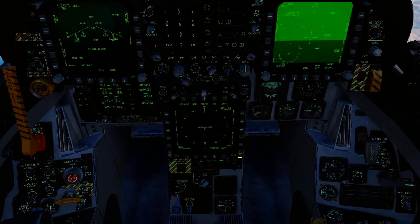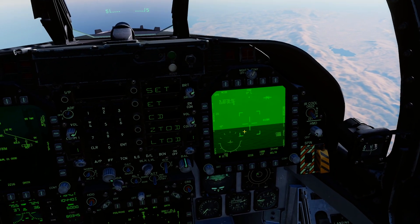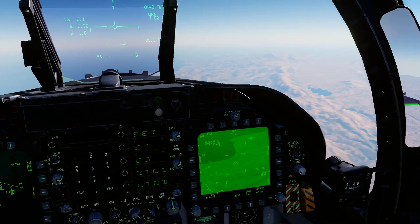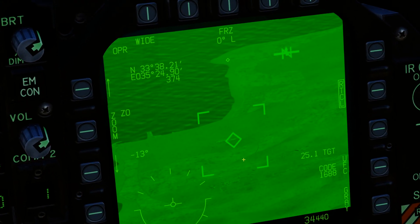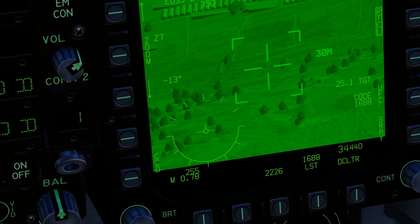We don't have anything designated yet, so we're going to go to waypoint one which we've set up, and we're going to slave our targeting pod to waypoint one by pressing waypoint designate. Boom — and here we go. Let's have a look and see if we can find our target.